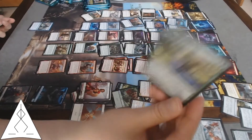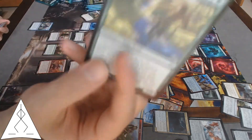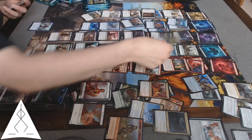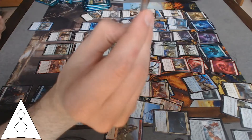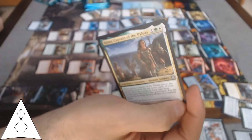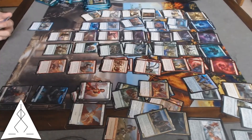Nessian Wanderer — constellation, search a land from your top three, but it bottoms the rest. Cards like this are dangerous, I don't tend to like using them. A Thassa's Oracle creature — hmm, Thassa's pretty nice. Maybe I'll do something with that in the other deck.